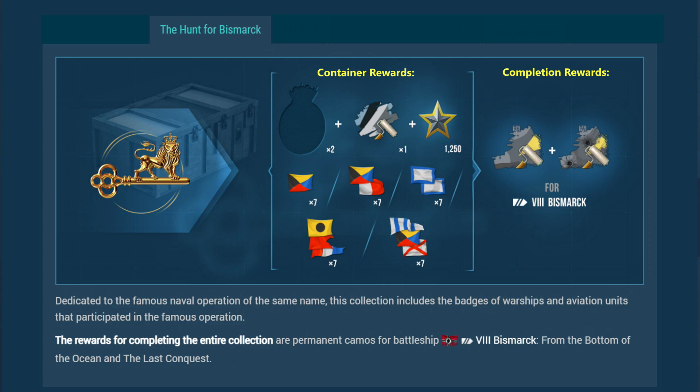The Hunt for Bismarck collection has 24 pieces in a single stage. Duplicates are exchanged at four to one, and there are two pieces in each crate. Each container gives various consumables, and the final completion award is two permanent camouflage for the Bismarck.